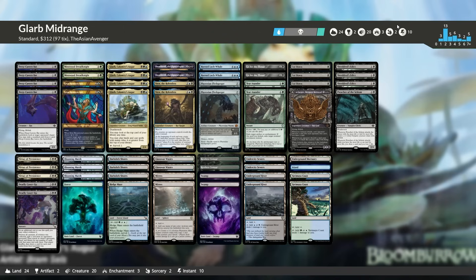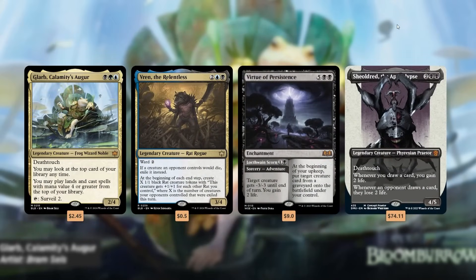When you look at Glarb, Calamity's Auger, you do think of frogs and maybe forcing it into a frog shell, but I just want to see what Glarb plays like on its own in a Sultai midrange style. It's a three-mana 2/4 with deathtouch — you may look at the top card of your library anytime, and you can play lands and cast spells with mana value four or greater from the top. Friend the Relentless, Atraxa, tons of cards, still in standard and pretty good.